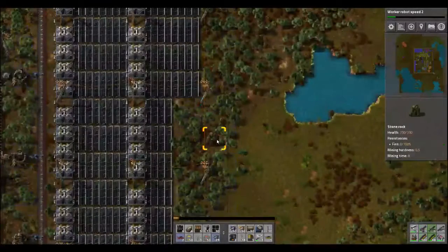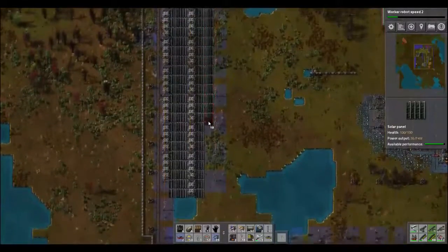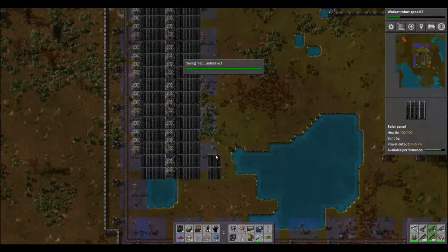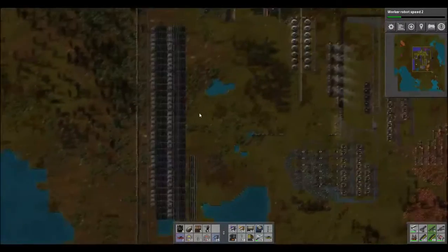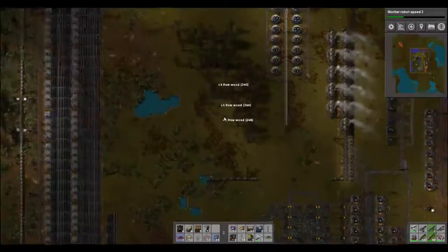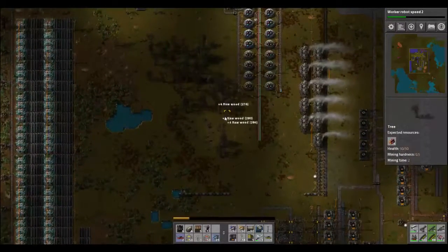Rebuild it down here and we're going to grab the other solar panels on our way down. I'm stuck on — what is that, a rock? Now we can harvest these. Get some stone out of that. And we're having a biter attack — they did not last very long. Get those built right before it hits night. We'll just need to work on our accumulators as well. Busy work chopping down trees.